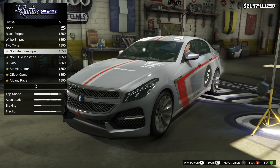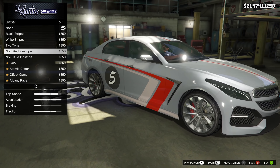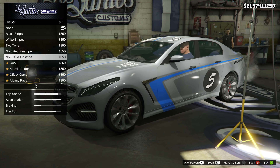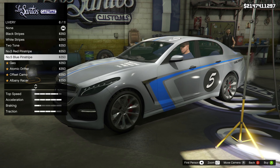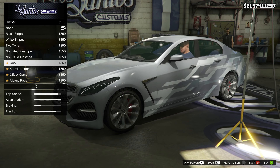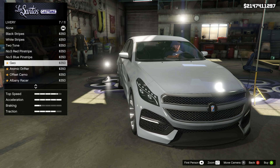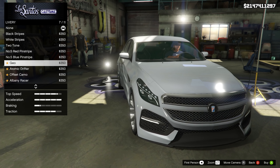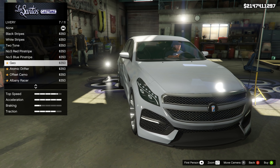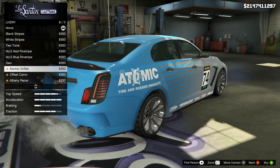After that, it is number five red pinstripe, which almost looks like a modern Nike checkmark in red and light pink, with number five circled on the back side door. You can also see the words 'choke specialist' and a couple of other sponsorships on the hood. Number five blue pinstripe is the exact same thing, just in a bright blue color instead of red — those are the two pinstripe liveries. The next one is Geo, and I can honestly say I'm not really a big fan — it's a military-esque geometric pattern, and it wasn't really the look I was going for.